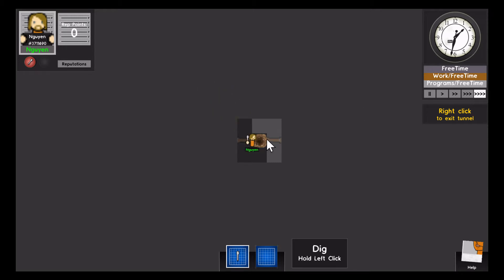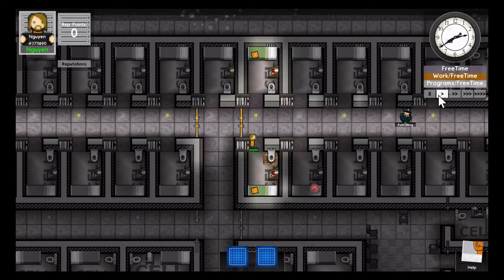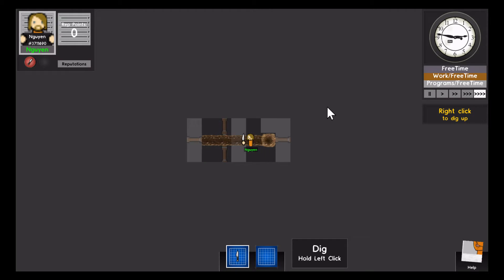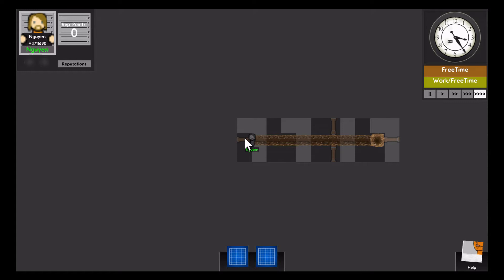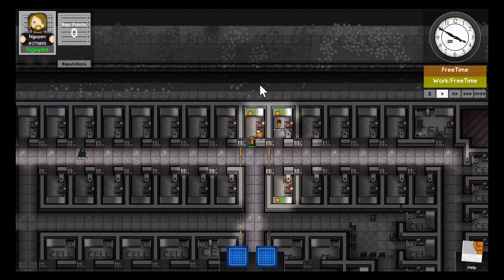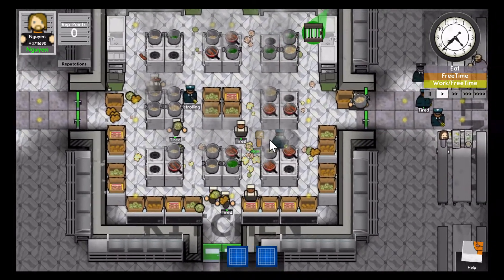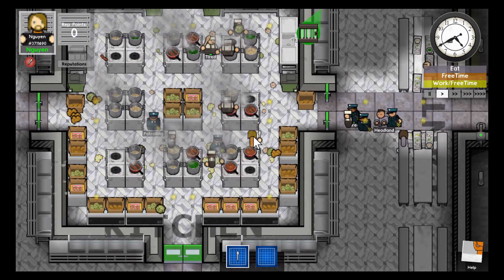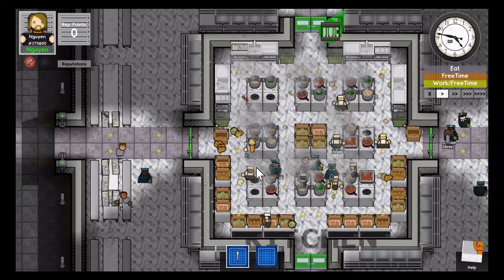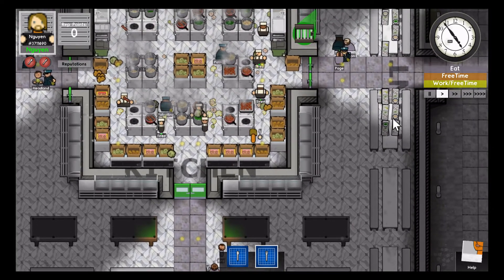Once you're in, you basically just conk at the pipes until you get your way out. We'll turn the speed up. You can hear my dog freaking out in the other room. We'll dig through into the big pipes. Actually, it looks like I should have been digging up, because that's the exit right there. So we're back in the kitchen — I gotta try and find some more spoons, forks, and knives, just some stuff to help me get out.